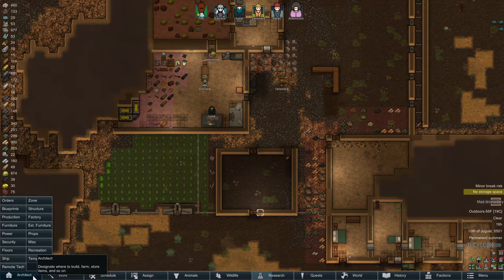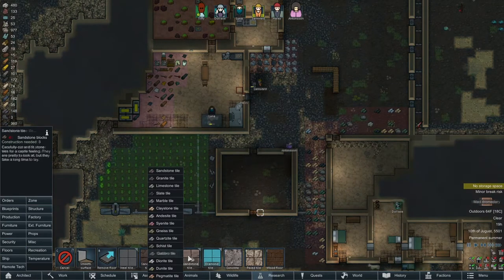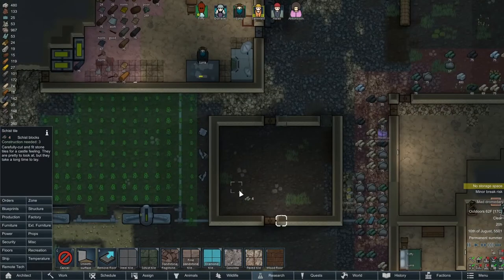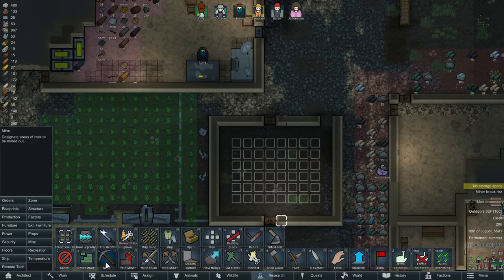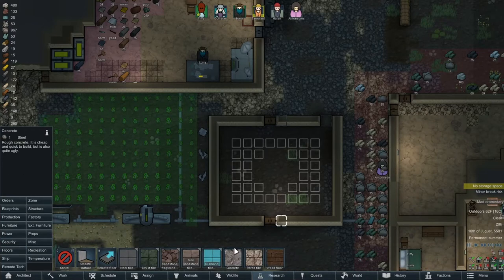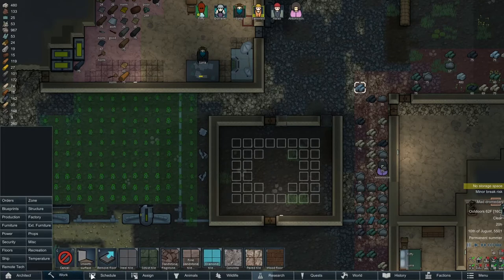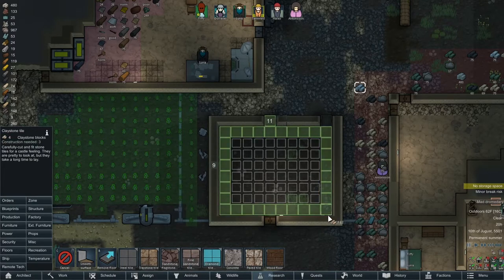Let's do something fun with the floors if we can, just to make it a little bit interesting. We have regular schist — so we'll fill it up and then cancel the center. If you do this before they start laying the floor it's a lot easier. I want to do diorite — beautiful. So if we do diorite now, you can just drag it across, and then for the rest we'll do claystone.